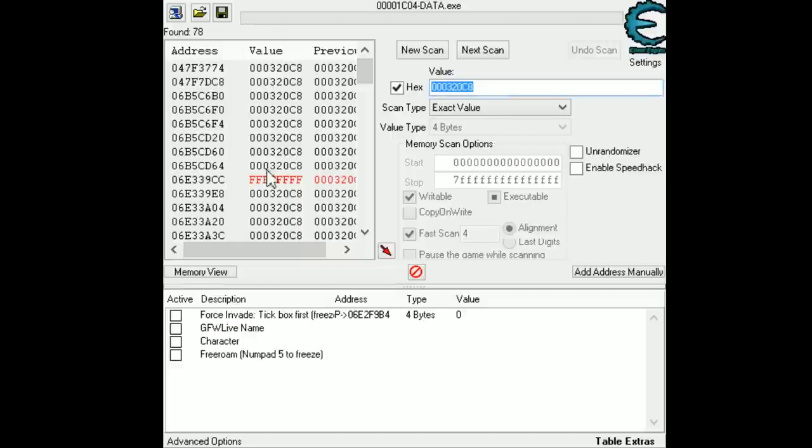Then basically go back to Cheat Engine. In Cheat Engine now, after you drop the weapon, there is a red-marked value with FFFF — it is always FFFF. Right-click on it, select 'Add selected addresses to address list', and you see it appear there.